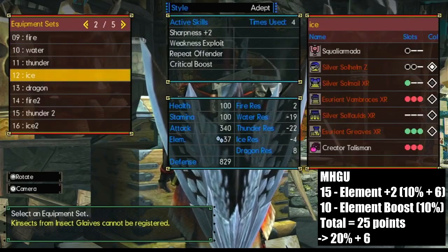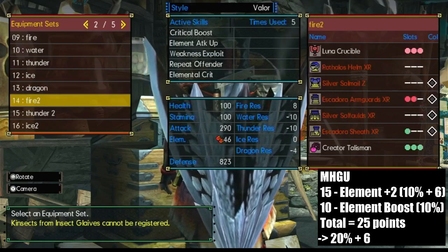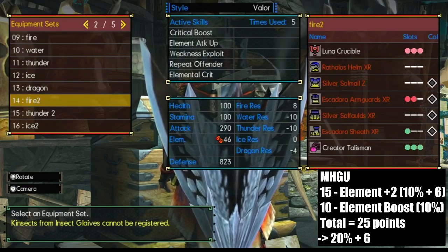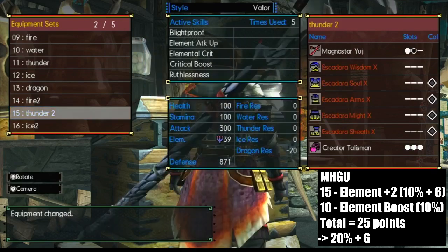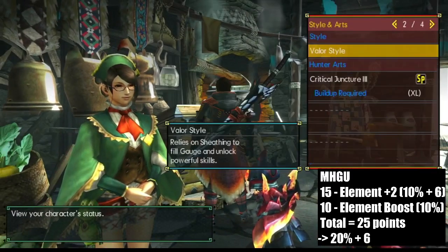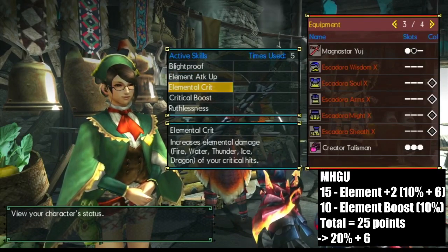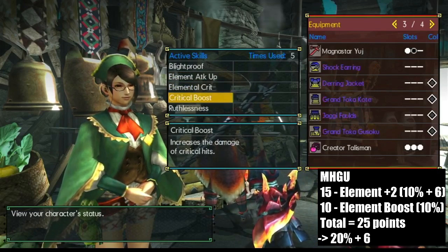Element builds were expensive before Worldborne. You had to hit 15 points for the 10% plus 6 flat element boost, with 10 points for element attack up and a 10% boost, while still leaving room for attack and crit boost, plus necessary skills like guard and sharpness maintenance. This was an expensive requirement in theory and impossible in practice. The majority of endgame sets restricted you from having both engines on a given set, so it was common for one or the other to be run in most games. You opted for element builds because they offered more damage than raw boosts — but everything changed when the point system did.